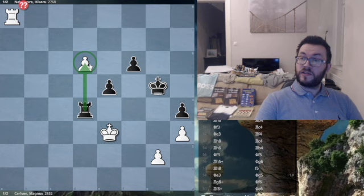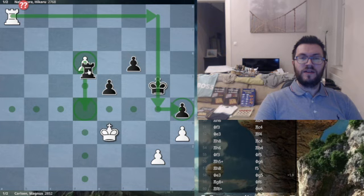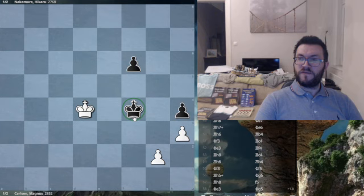Once Rxd6 is played, Carlsen checks and brings the rook back trying to win the pawn, but he misses Rd4 — the switchback — the rook comes right back. So Rxd6, check, Kf5, Rg4, there's Rd4 right there. If take, take, take, Kf4, the king comes in and black wins.